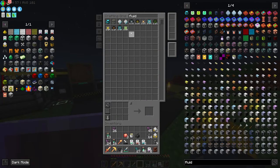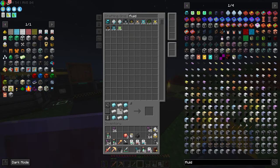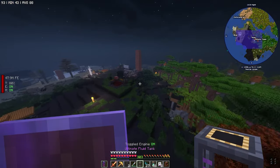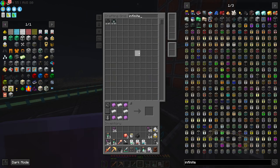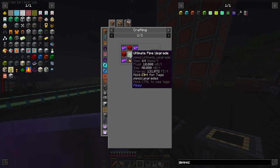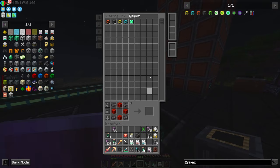We can make a fluid tank and drain directly from it. This can only hold 256 fluid. We need the infinity pipe upgrade — we need unobtainium, and we also need ATM stars. We're going to have to go mining again and finally get unobtainium. That's okay, we'll do that at some point. Let's grab a fluid pipe because we probably need to move this.